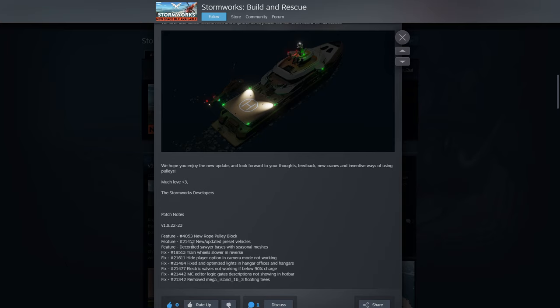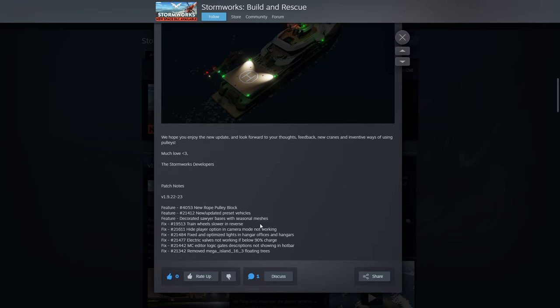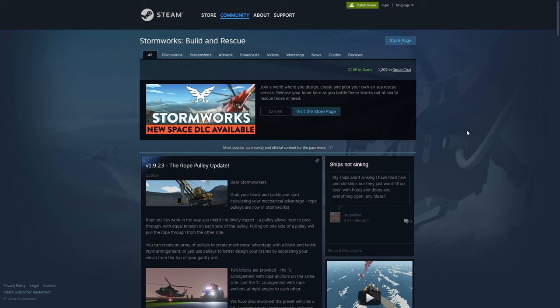So we've got the new pulley block with the update and preset vehicles. Decorated saw your bases with seasonal meshes, train wheels slower in reverse, hide player option in camera mode not working. Fixed optimized lights in hangers, electric value not working below 90% charge, microcontroller editor logic gauge description not showing in hotbar, and removed mega island floating trees. Let's jump into the game and see what we've got.